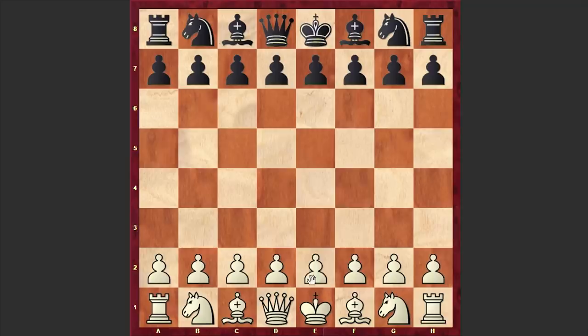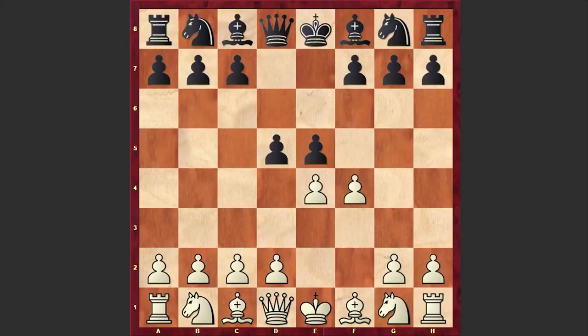Bronstein opened up with e4, to which Weissmann responded with e5. f4 is on the board — we have the hyper-aggressive King's Gambit. d5 in return: black is using the Falkbeer Counter Gambit.